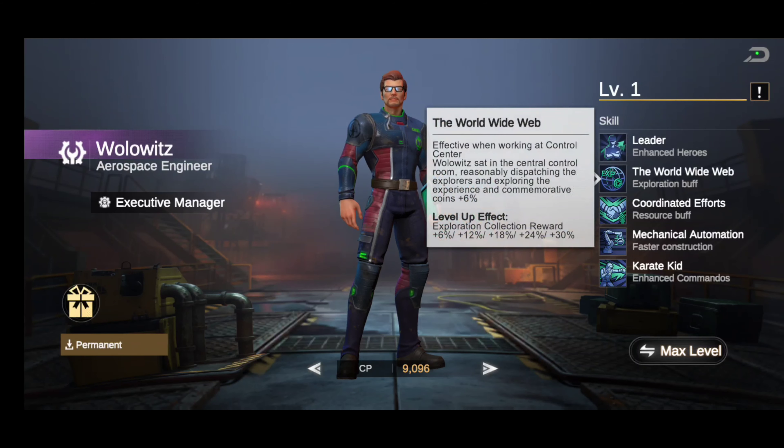The next skill is called World Wide Web — effective when working at the Control Center. Wolowitz sat in the central control room, efficiently dispatching explorers. The exploration experience and commemorative coins reward starts at plus six percent.